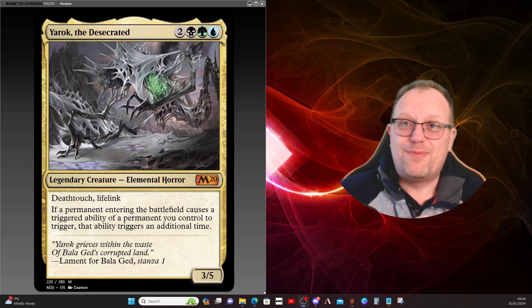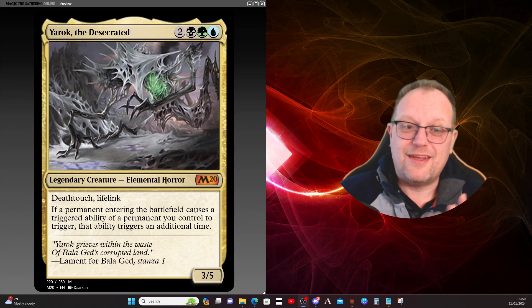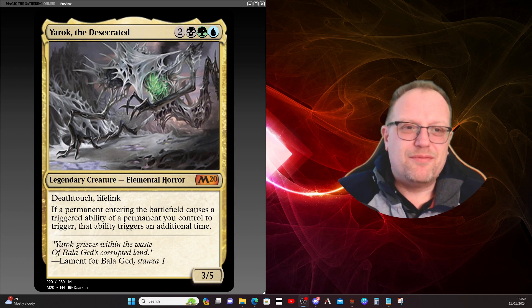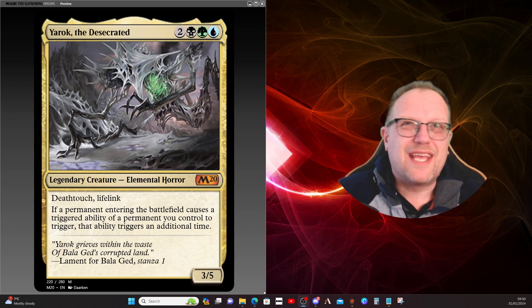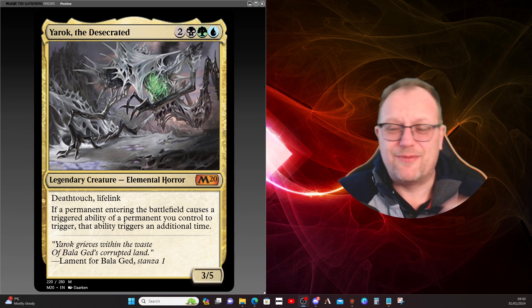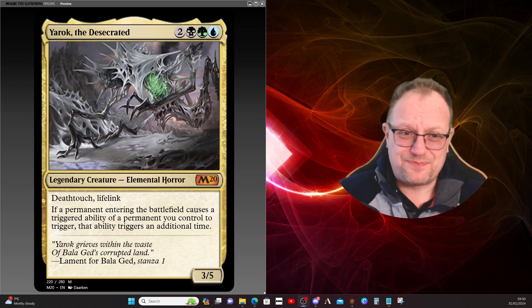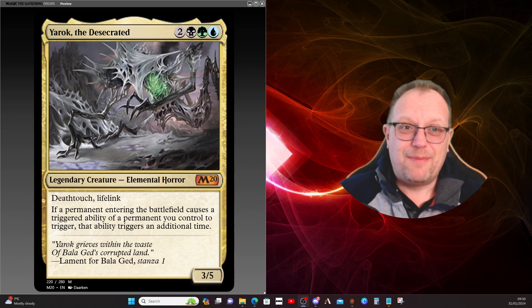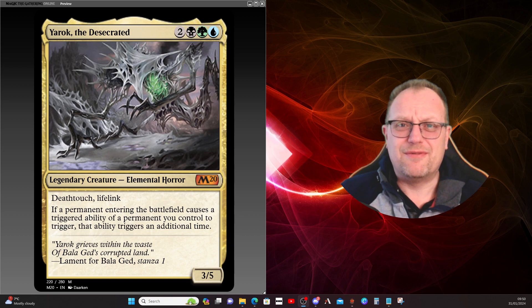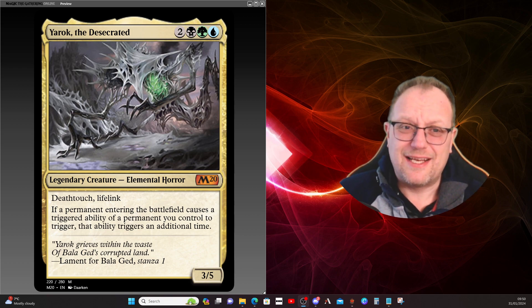Today's Commander: Yarrick, the Desecrated. Two black, green and blue for a 3/5 elemental horror with deathtouch and lifelink. It basically gives you an extra enter-the-battlefield trigger every time something enters the battlefield with an ETB trigger, so it triggers twice. I love this card. I played a full Elementals deck back in the day in standard with this in it, with a load of other Elementals on M20. And I've had Yarrick built at various times as a Commander in real life and on MTGO, but for some reason I've never recorded a video — so I'm correcting that today. There will be MKM stuff coming later in the week, so bear with me.